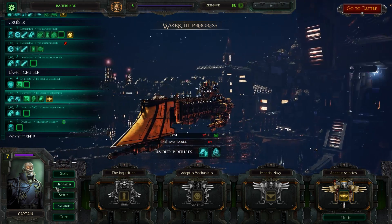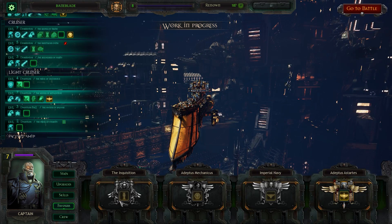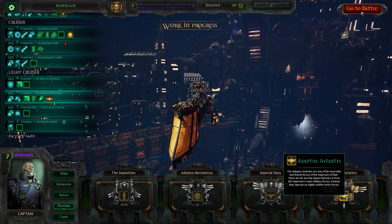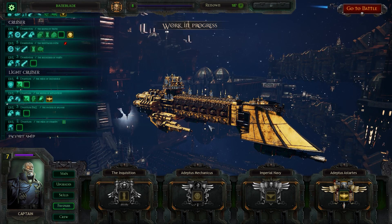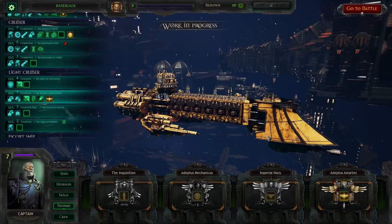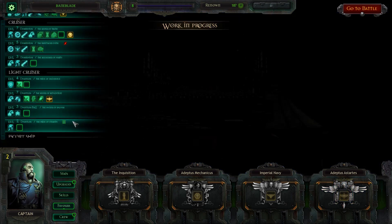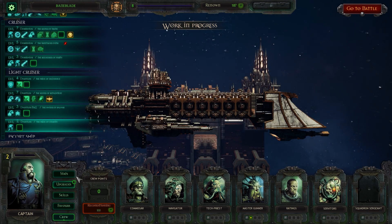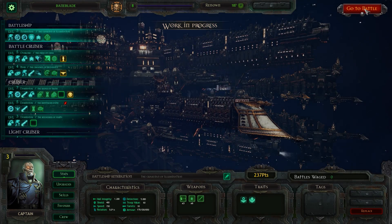I wonder how the Space Marines will function. Maybe the favors will be different Space Marine chapters, and they'll each do a different thing. Like, one will focus on Terminators, one will focus on boarding parties, one will focus on maybe some different type of boarding situation. I know the Imperial Fists have some sort of dark age of technology ship — the Phalanx, I think it's called, but I'm not sure. Maybe some fan will tell me. In any case, let's get this going.